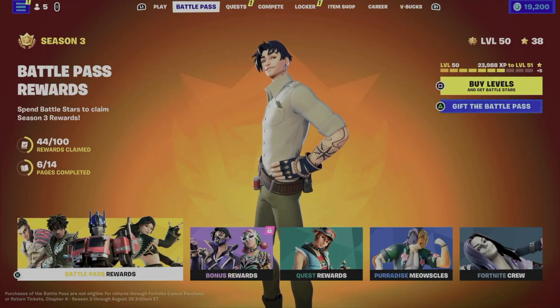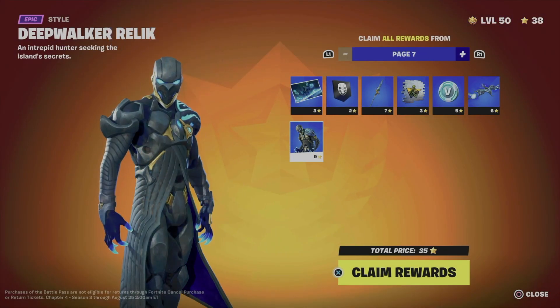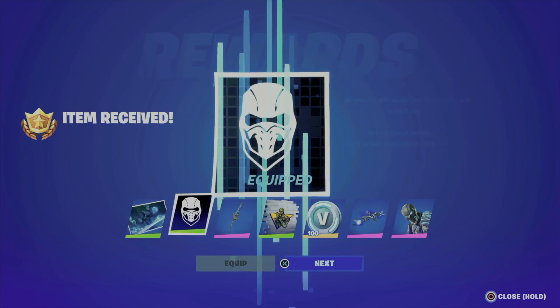I just claimed everything from there and equipped the skin. Now let's go back into our battle pass. I'm level 50, which means I can only get up to page seven at this point — you need 600 levels to get to page 14. Level 50 puts me halfway at page seven, so let's go into claim pages and claim the whole thing.